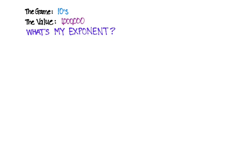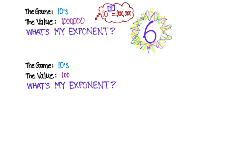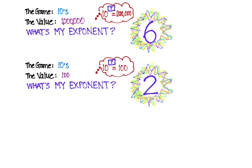We're playing the game of tens and our value is one million. What's my exponent? Ten to the what is a million — the answer is six. Another round: the game of tens again, this time the value is one hundred. What's my exponent? That's a quick one because we know ten to the second is one hundred.